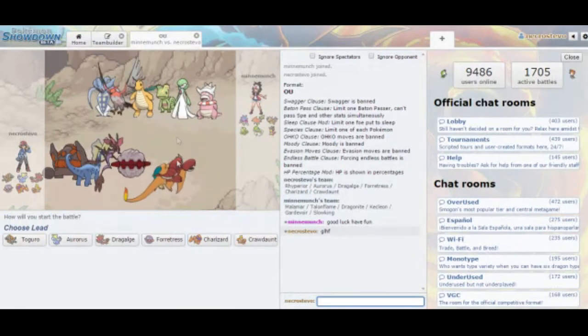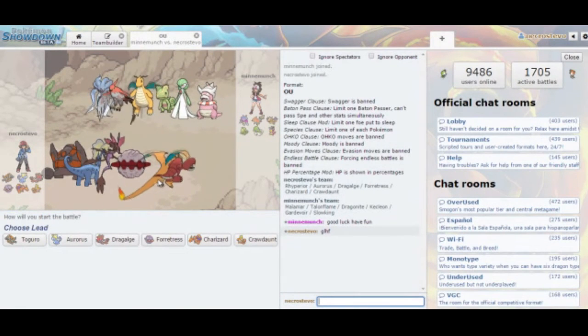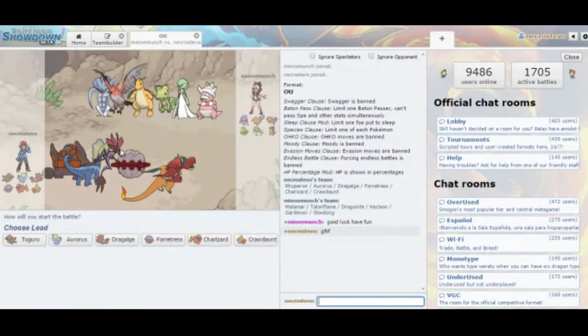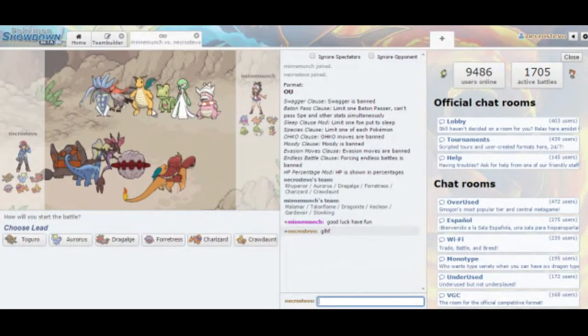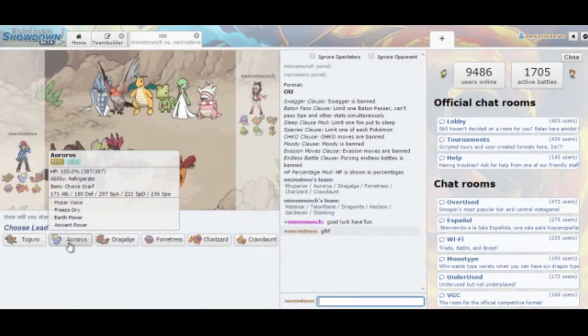Barring Talonflame, I can essentially use Charizard here too, although I have that annoying speed tie with Gardevoir. I don't want to lead Forretress — he'd only end up as a suicide lead in that respect. A decent lead here is actually Scarf Aurorus, since he's not carrying that many fast things. Ancient Power hits everything he has neutrally or super effectively, and so does Freeze Dry. So we're going to go with Scarf Aurorus.